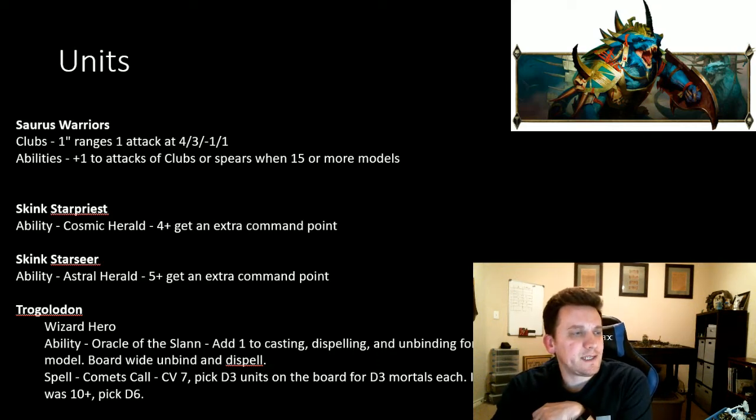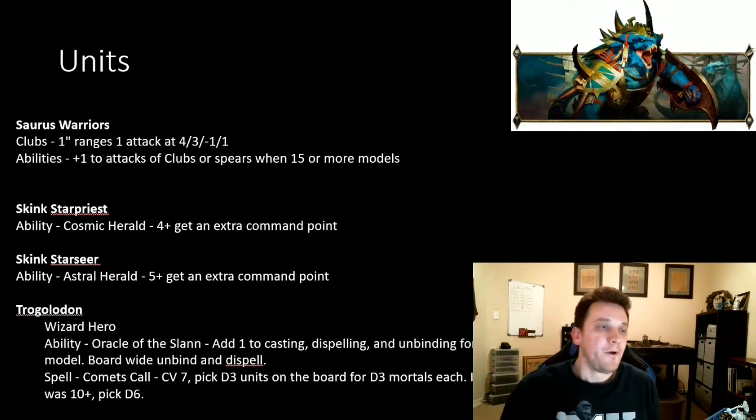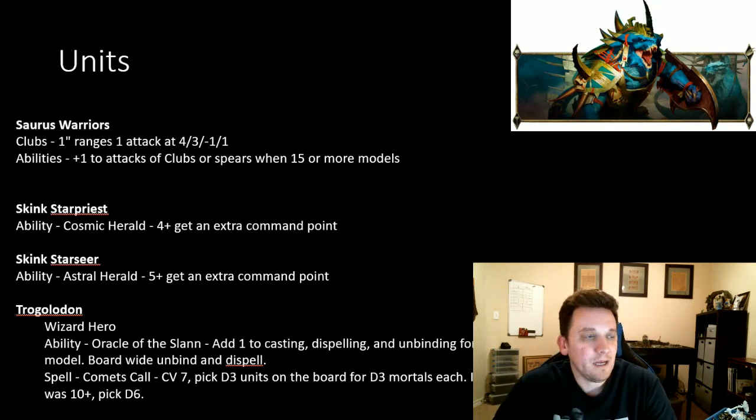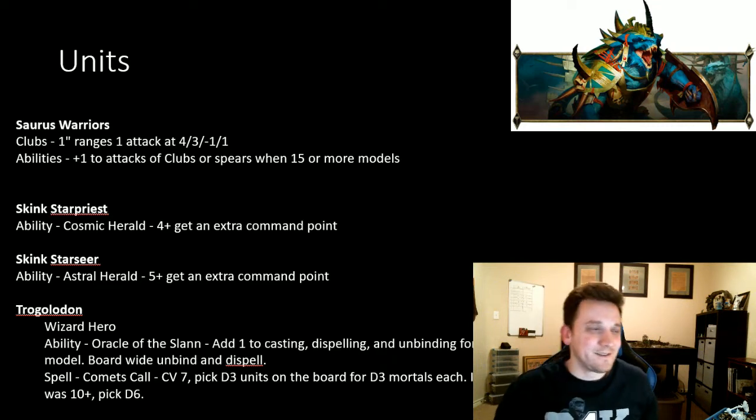The Skink Star Priest has a Cosmic Herald ability: on a roll, it gets an extra command point — there's your extra command point source. I imagine they may go up from 80 points to 90 or 100. The Skink Star Seer also has a version of this, but it's on a 5-up, which is weird for a more expensive model. The Star Seer hadn't really been worth taking for a long time. In this case I'd rather take a Star Priest — especially since the Star Seer is currently around 160 points and you can get two Star Priests for that.